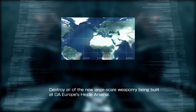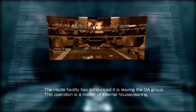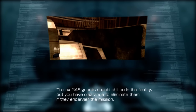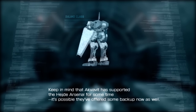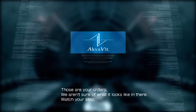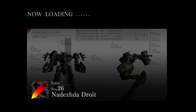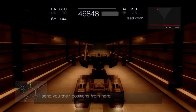Let's confirm the mission. Destroy all of the new large-scale weaponry being built at GA Europe's Hayda Arsenal. The Hayda facility has announced it is leaving the GA group — this operation is a matter of internal house cleaning. The GA guards should still be in the facility but you have clearance to eliminate them if they endanger the mission. Keep in mind that Akvavit has supported the Hayda Arsenal for some time — it's possible they've offered some backup as well. Those are your orders. We aren't sure of what it looks like in there, watch your step.